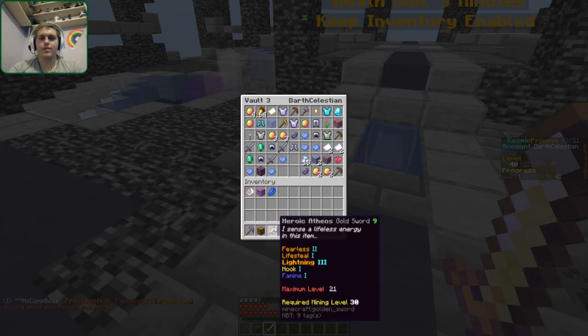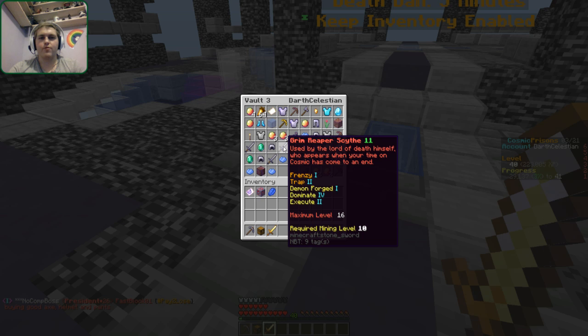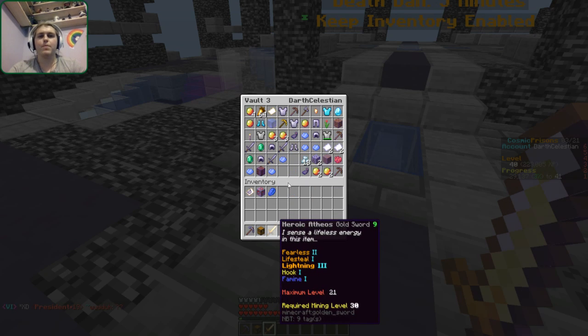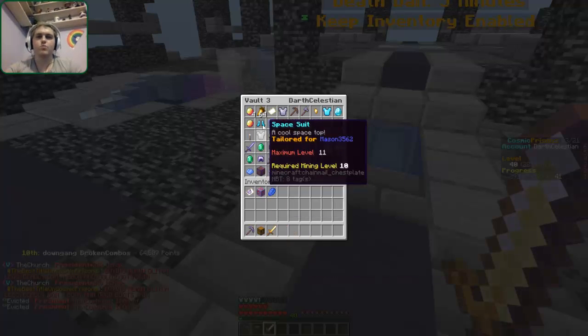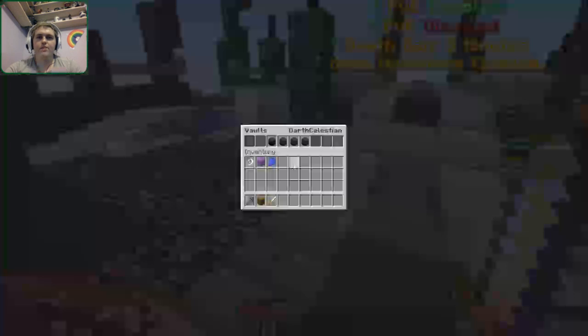Anything? Okay, so Grim Reaper Sight. Frenzy, Trap, Demon Forge, Dominate, Execute. I don't know — which is better? Neither of them. Grim Reaper Sight: used by the Lord of Death himself, who appears when your time on Cosmic has come to an end. That's cool. Just another one.